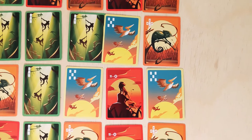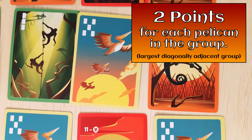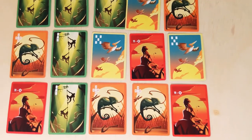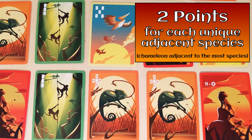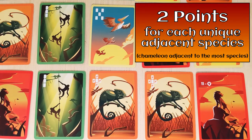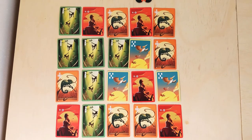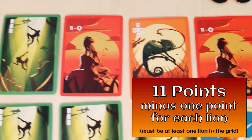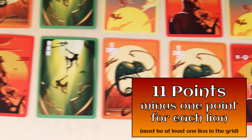Pelicans score two points for each pelican that is part of the largest diagonally connected group of pelicans. Chameleons score points based on the single chameleon that is orthogonally adjacent to the greatest variety of species. Looking at that chameleon card, the chameleon winner gets two points for each unique species adjacent to it, and chameleons do count. And lastly, the lion winner scores eleven points minus one point for each lion in the grid at the end of the game. Plus, there's an added challenge: there must be at least one lion left in the grid at the end of the game in order for that player to score any points at all.